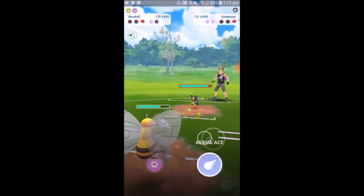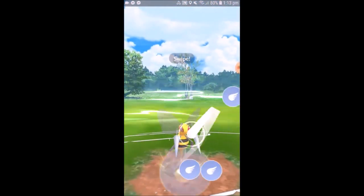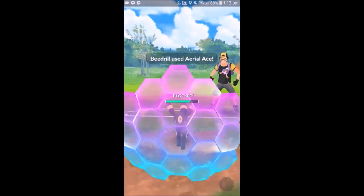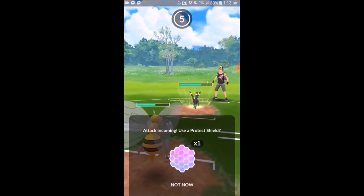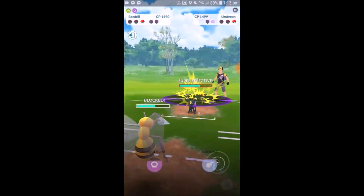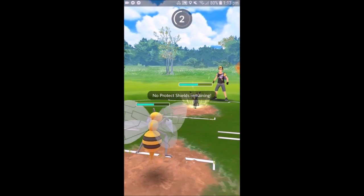Umbreon comes in from the back. This is where Beedrill would be nice to have if you had X-Scissor, but because I have the Legacy Bug Bite quick move, I decided not to have a Bug charge move. It doesn't serve me very well in the Umbreon matchup, so we are doing super effective damage with the Bug Bite, just not doing anything super effective with the charge move. We shield the Foul Play here, and then go for the Aerial Ace because it's just cheaper — we want to burn the shields off of WizApp.